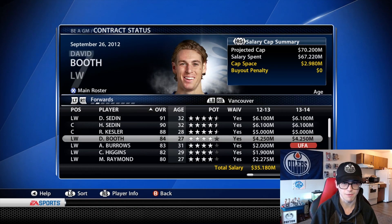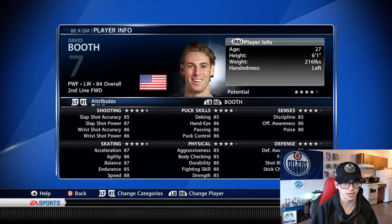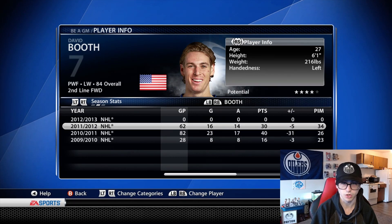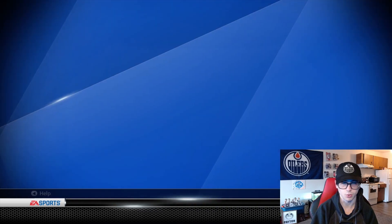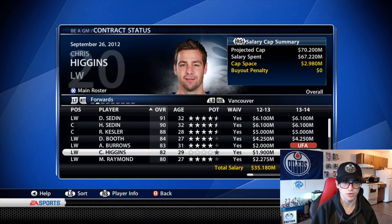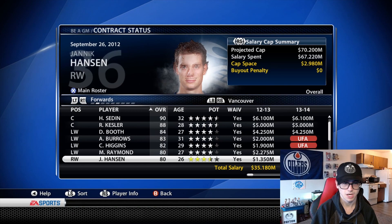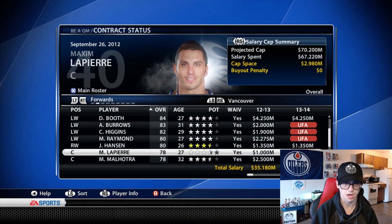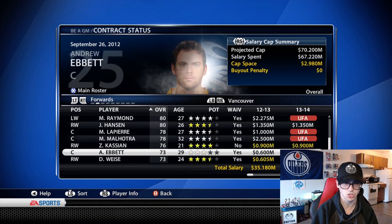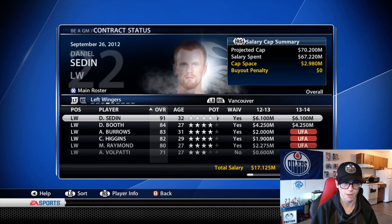Then you got David Booth — another guy that got stricken hard by injuries, a player that is pretty reliable and really good. We'll have to see how well he'll do on the Vancouver Canucks. And then you got Burrows, Chris Higgins, Mason Raymond, Jannik Hansen, Lapierre, Manny Malhotra, and Kassian — a good prospect that we can maybe potentially trade away or just let him develop on the team.